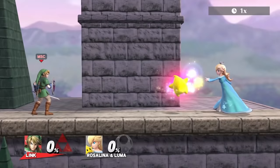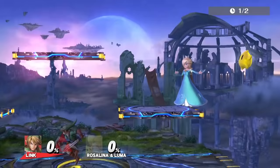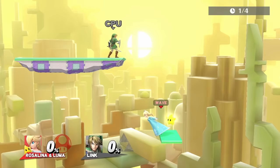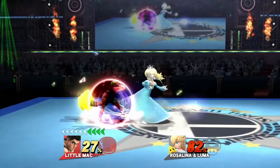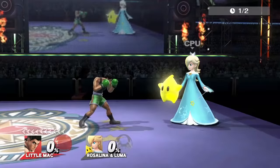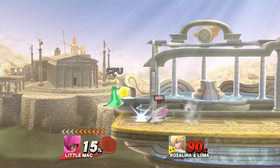Link's best move by far is dash attack — it hits Luma very far and the disjointed hitbox is a plus. If Luma is in the air, back airs can take it out the fastest. His best move for edgeguarding Luma is back air. Little Mac's best move by far is dash attack because it comes out really fast and sends Luma pretty far. Forward smash can be useful as well because of the super armor.